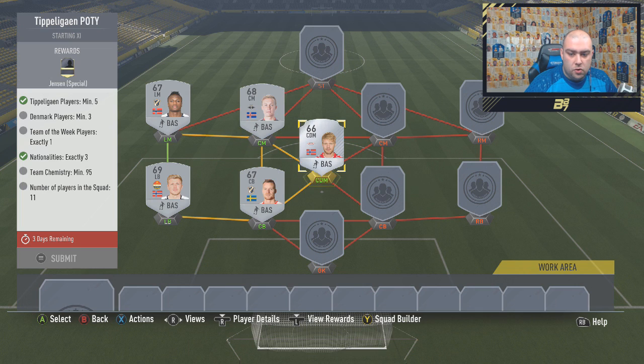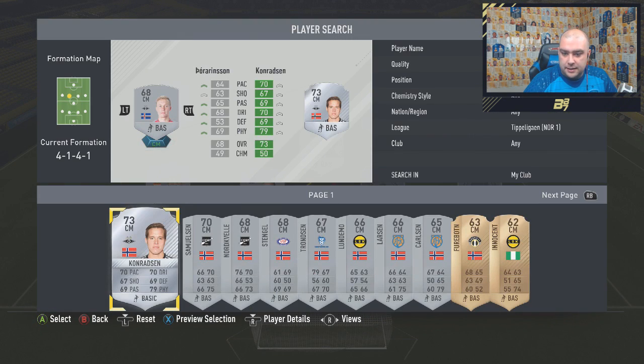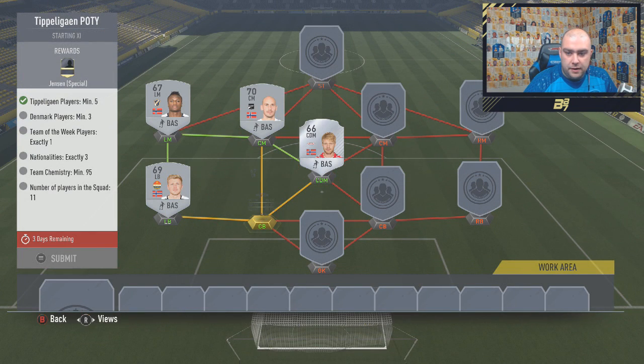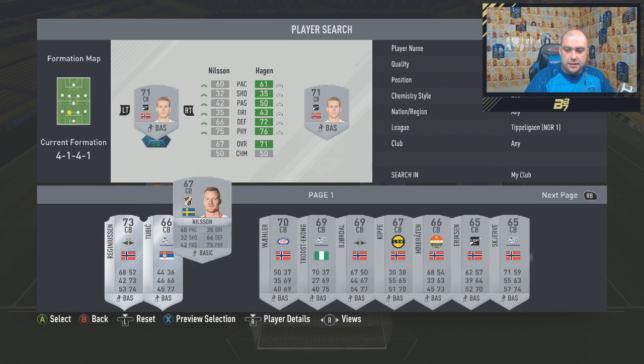Nationalities is exactly 3. Damn, this one could be an expensive one. I might actually replace all these to Norwegian to save the links and get the chemistry as well. I am going to replace all these to Norwegian — I'll change them.